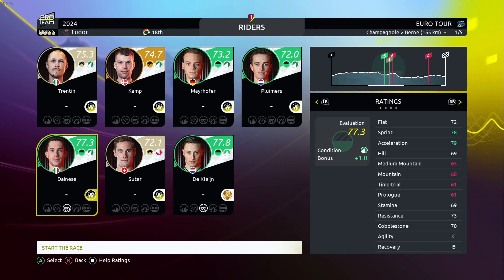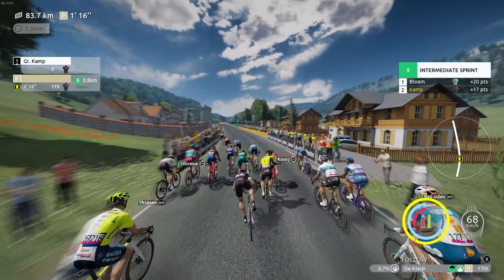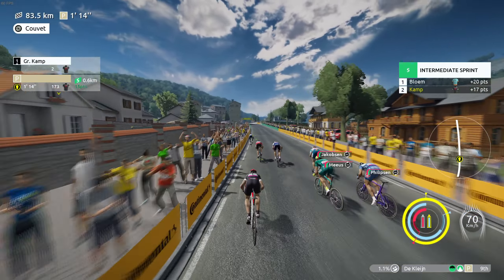We're now fighting for position for the first intermediate sprint with 1.5 kilometers to go. We're so far behind we have to go early, trying to follow Jordi Moos and get his slipstream. Jakobsen, Philipsen, Moos — can we beat Moos? Yes! 15 points with Arvid Decline. We need to fight for the points classification too, and it's a good sign ahead of the finish.